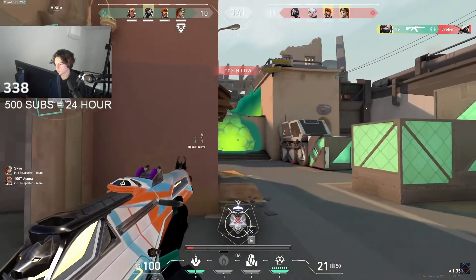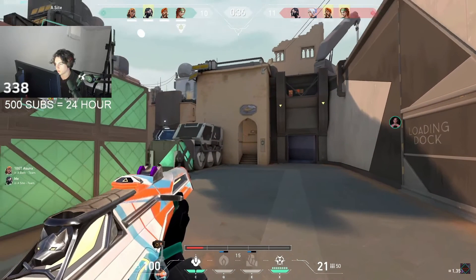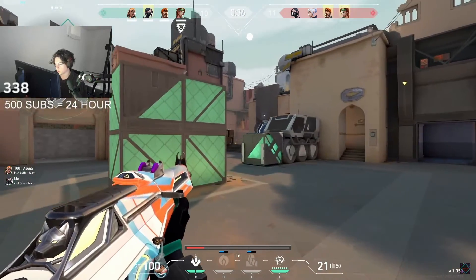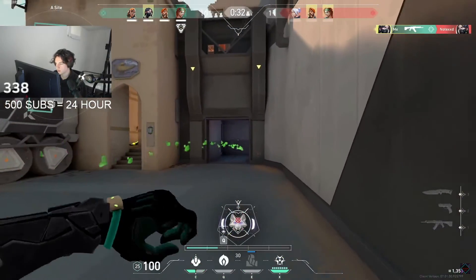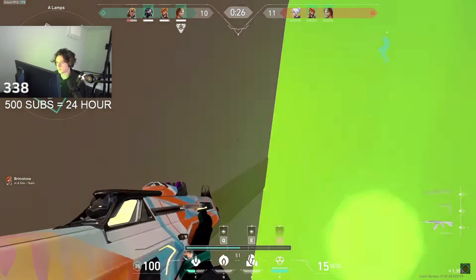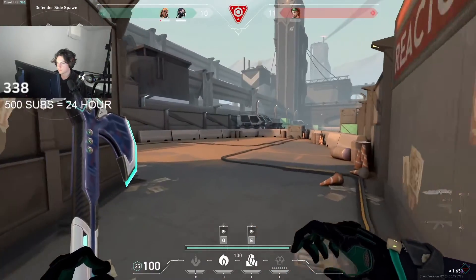Since his teammates are pros, they immediately know to TP the second Xander gets a pick A. In your elo, you'll probably have to beg your teammates to TP, so just something to keep in mind. Xander takes backside control and knows the Viper was playing A — his info and intuition are correct. Xander goes on to ult CT and molly it off, preventing the defenders from retaking unless they go heaven. A perfect lurk from Xander.